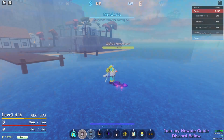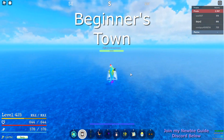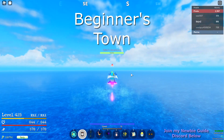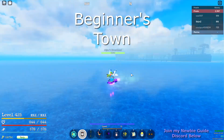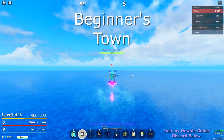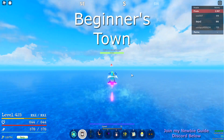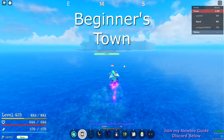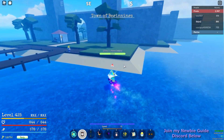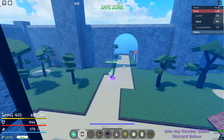The next island will be Town of Beginnings, which is the very first island since you start the game. It's just between southeast and south from Shells. Here we go — this is Town of Beginnings where every GPO player starts. It's between southeast and south from Shells.